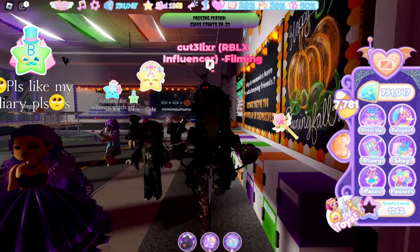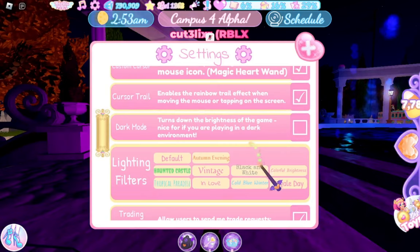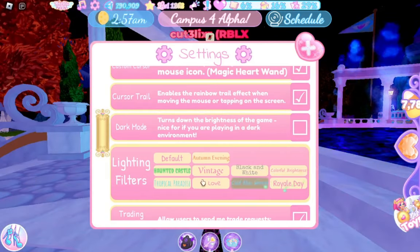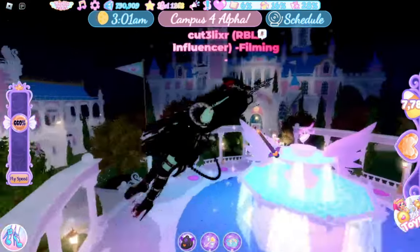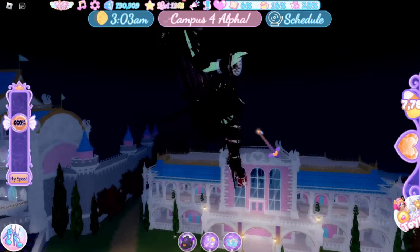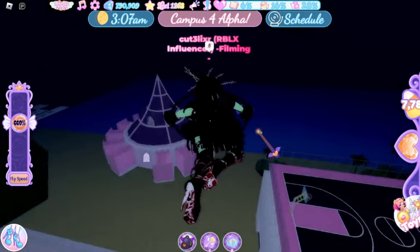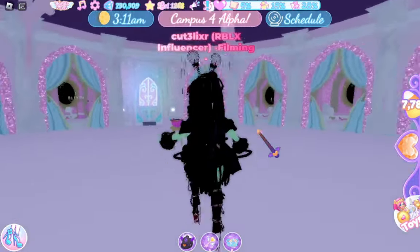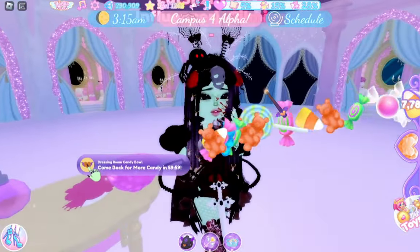Here we are in Campus Four. If it's dark out, I suggest turning up your brightness using Royal Day. We're gonna fly up alongside the classes, go to the right toward the dressing room, stop flying, and here is the next candy bowl.